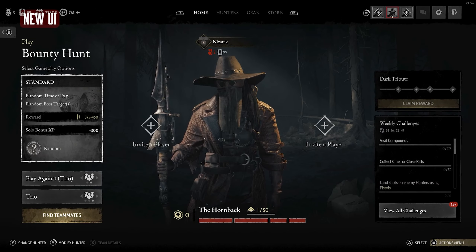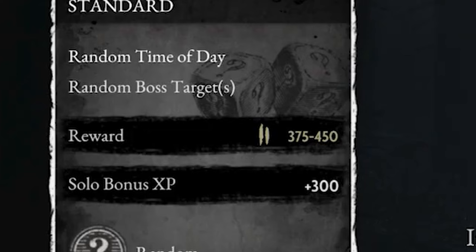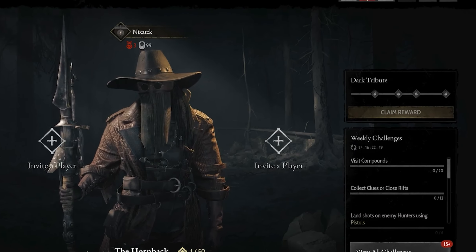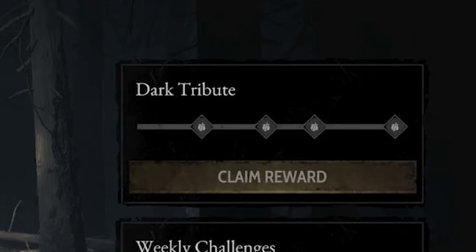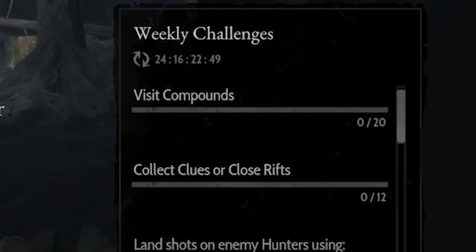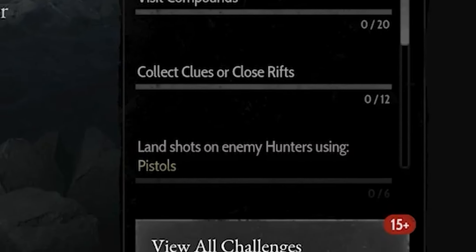After you choose a game mode in the main menu, this lobby screen comes up where you've got the gameplay options on the left. It shows the standard contract and the solo bonus XP that you would get if you went in solo. On the right we've got Dark Tribute — you'll be able to see it right there at the home screen in the lobby. Your weekly challenges are also going to be on the main lobby screen, just like before.